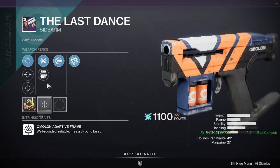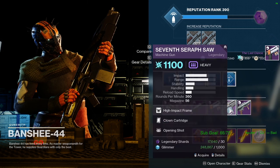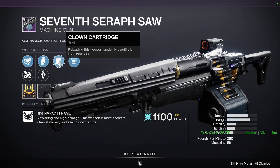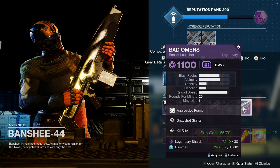The Last Dance — I actually like The Last Dance. Full auto with Rangefinder, range masterwork. I'm just going to get that one. I kind of want to mess with that. Seven Seraph saw extended barrel, through the barrel, armor piercing rounds, extended mag, Outgoing Shot.